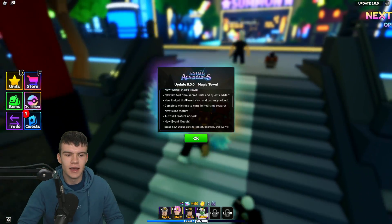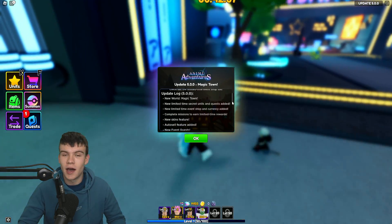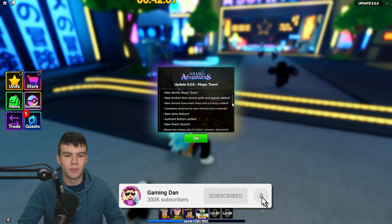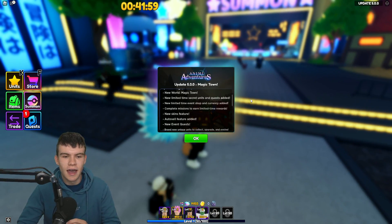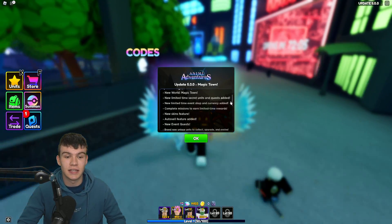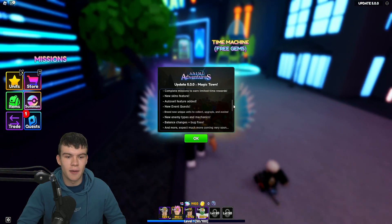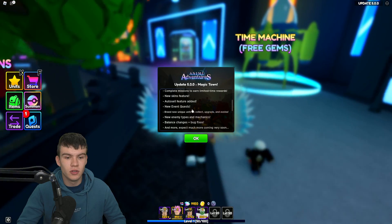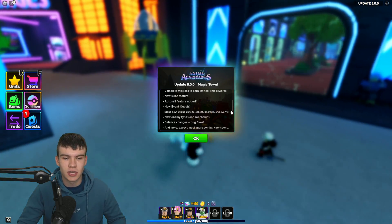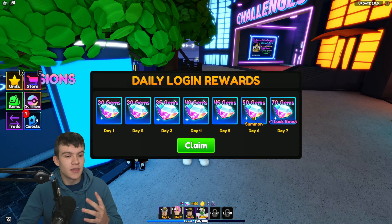This is Update 5. What's new? We have a new world called Magic Town, new limited time secret units and quests, a new limited time event shop and currency, a new skins feature, an auto-sell feature, new event quests, brand new unique units to collect, new enemy types and mechanics, and various bug fixes and balance changes.